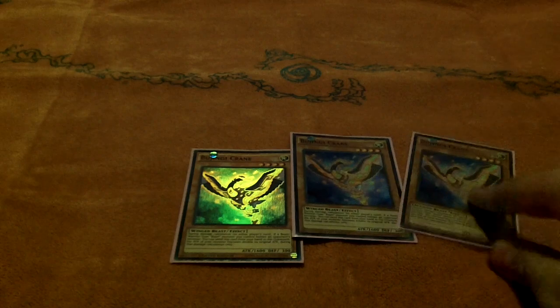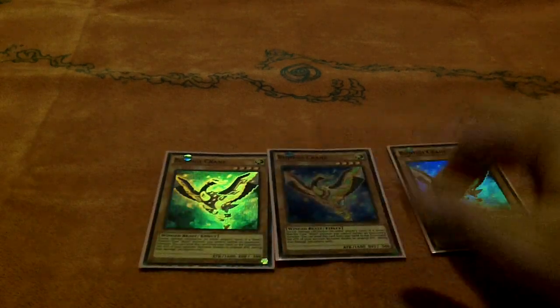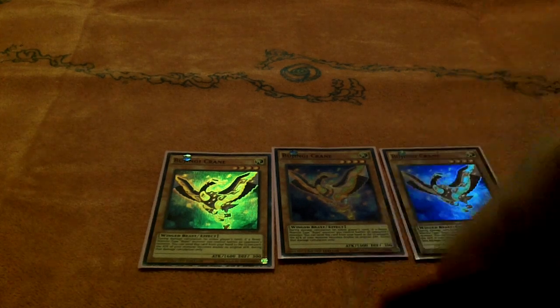Those are your Beast Warrior Bujins — you play eight of those in this build at least. Bujingi: three Crane. It works well, I would not play less. There are games where I need all three, there are games where I don't use any, but I definitely think three is the right number.